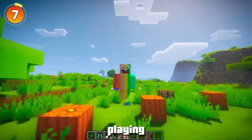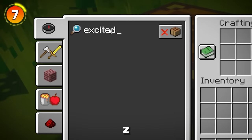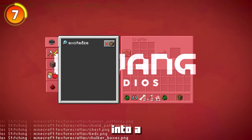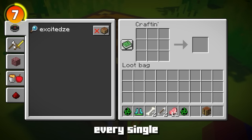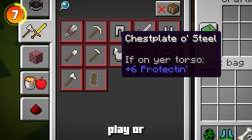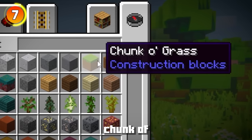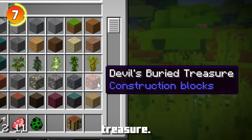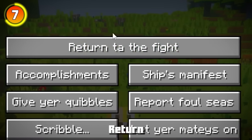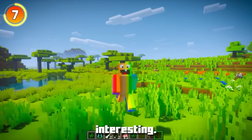This next Minecraft easter egg is one of the more interesting ones that you're likely never going to find. In Java Edition, if you open a crafting table and type 'excited ze' in the search bar, the game will change into a completely different version - a secret version of Minecraft where every single word is in pirate speak. You'll see 'loot bag,' 'crafting,' 'chest,' and even the main menu says things like 'search loot,' 'chunk of grass,' and 'devil's buried treasure.'